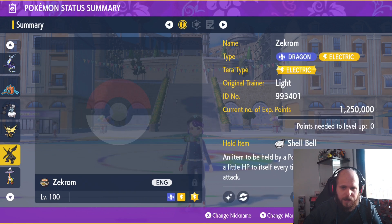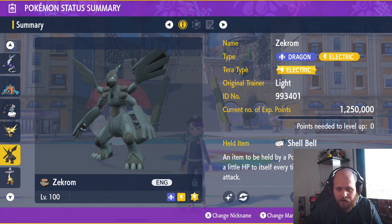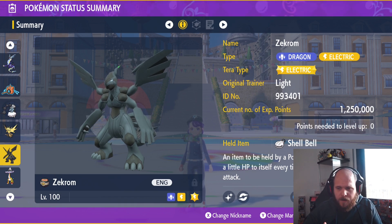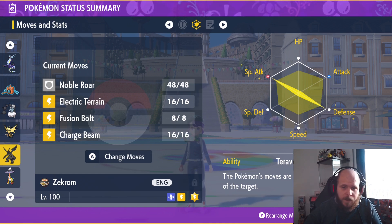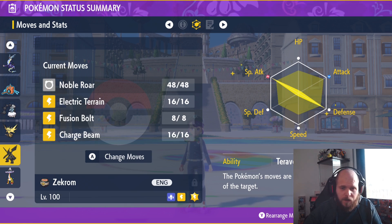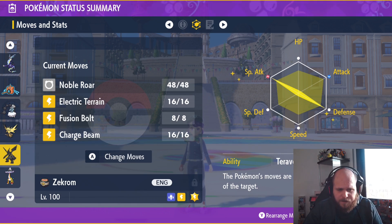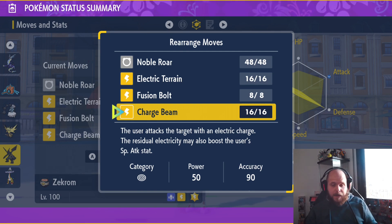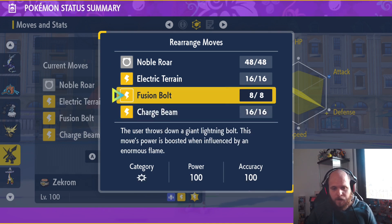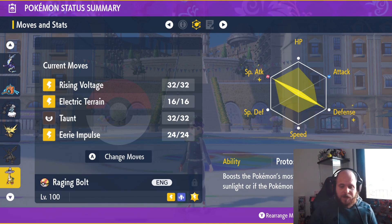We also have Iron Hands — probably the first time we're using it in a 7-star Tera Raid battle. I know some of you don't have it, but you can get it from my Discord channel. We're bringing Noble Roar, which decreases Blaziken's Attack and Special Attack by one stage each — but remember, with Tera Shell it won't work. We also have Electric Terrain, Fusion Bolt — which you can swap for Thunderbolt — and Charge Beam, which has 50 power but a high chance to raise our Special Attack. You can also swap Charge Beam for Thunderbolt if preferred.